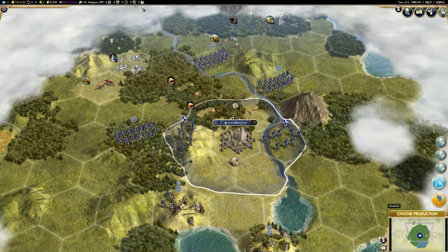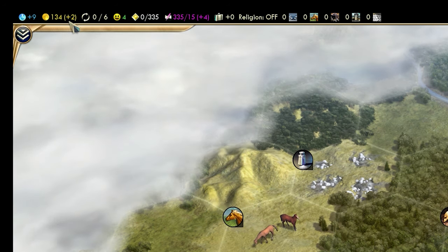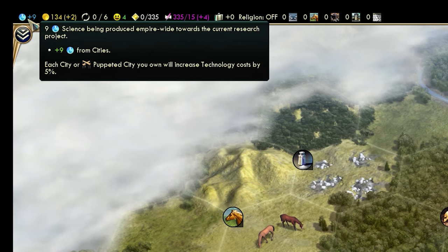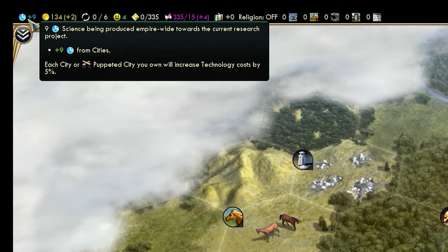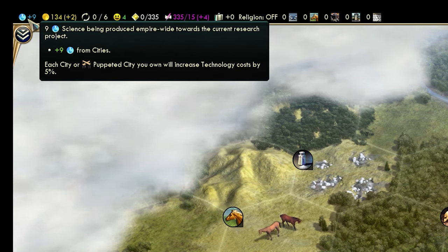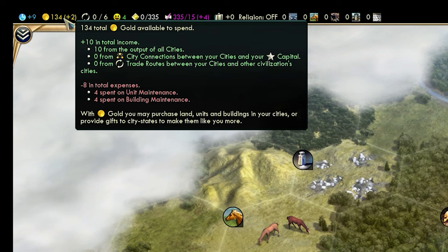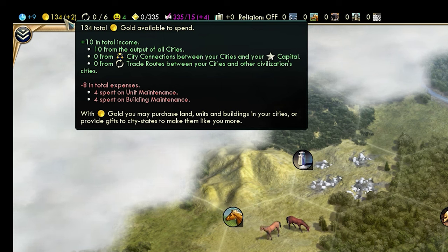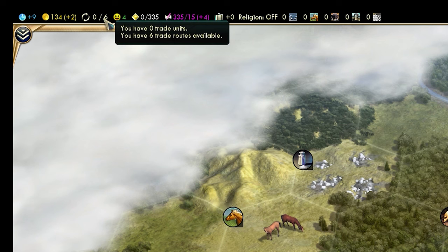I'd like to direct your attention to the top right of the screen. This is where your fundamental resources will filter in throughout the game. In the very top left you'll see science — science unlocks technology and allows your civilization to progress, get new weapons, build new buildings, and so on. Gold: you can purchase buildings and units with gold, and also purchase special units further down the track. Gold is a fundamental currency — you can trade it with other players as well, and you'll want that to be in the green most of the time. Next is trade routes — we'll ignore them for the time being.